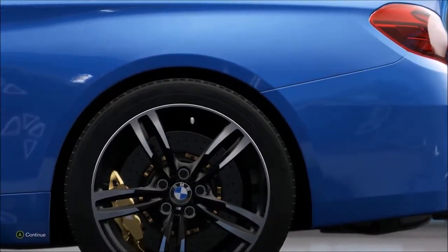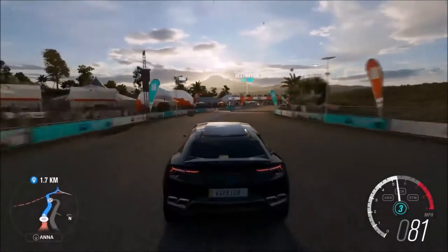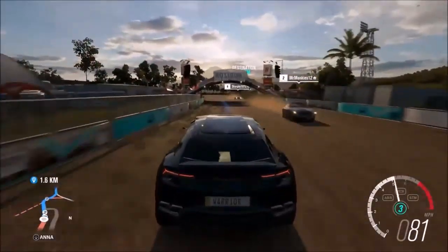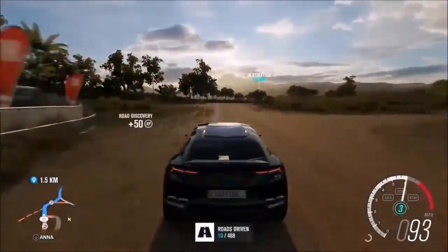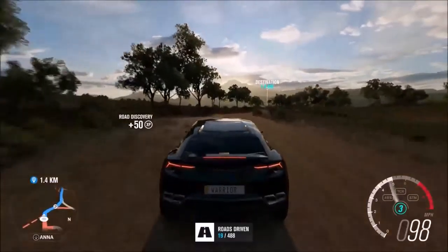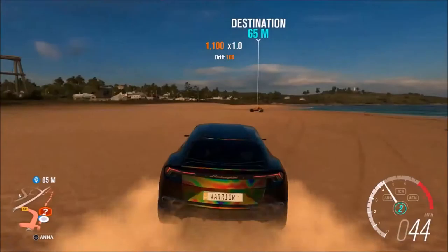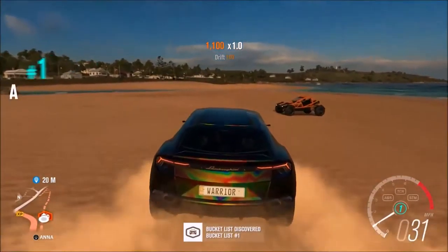Hello and welcome back to Forza Horizon 3. Today I'm heading out to go and do a bucket list in a little orange car. At the moment I'm driving the new Lamborghini Urus, which is of course Lamborghini's four-wheel drive, as we make our way to the destination.